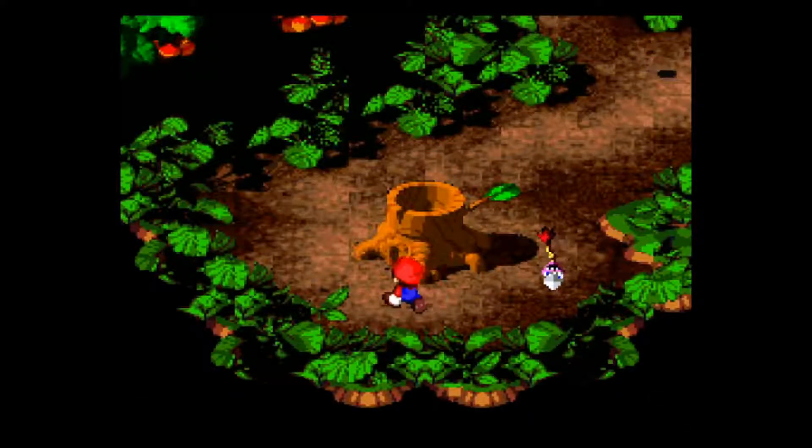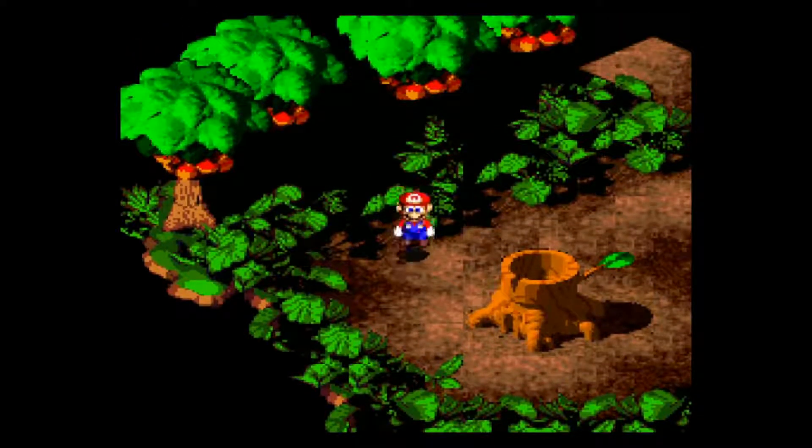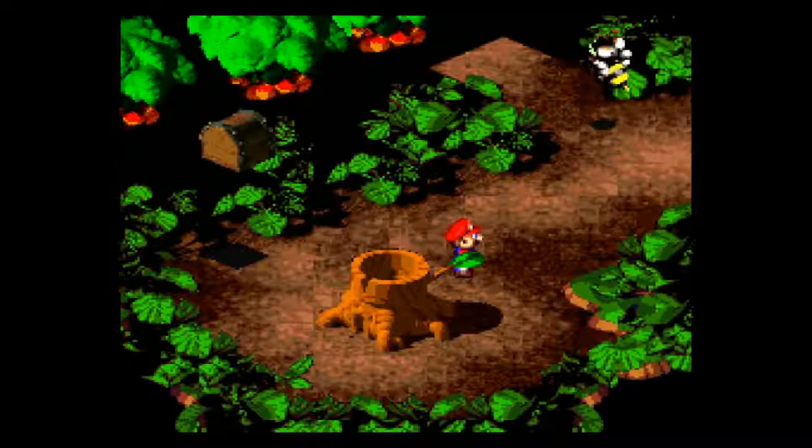Anyway, we're finally done with that underground section. We can jump out here, and somewhere around here is our next hidden treasure. There it is — number eight, the frog coin. So that's cool.